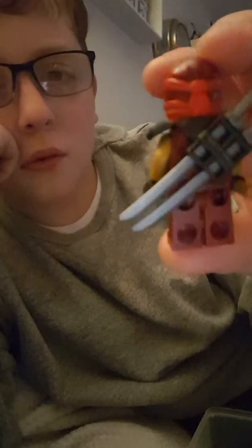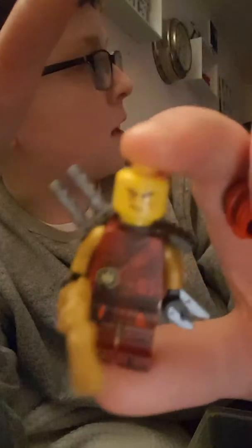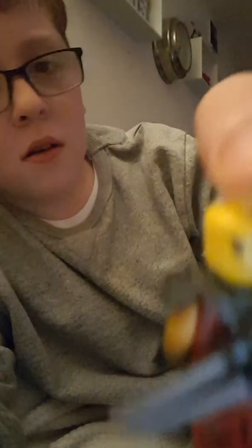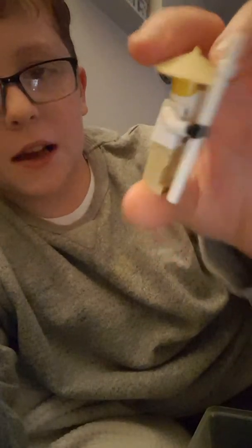We're gonna show the figures right now. Starting off with Kai, with his flame sword and golden hands. At the back he's got swords, and under his hair he's got nearly full potential. Here's his face, and he's got his regular face at the back like nothing just happened.